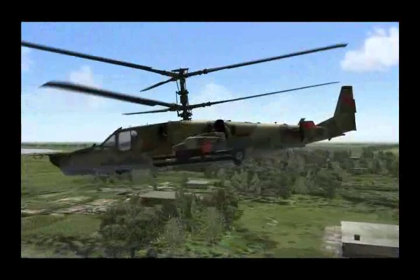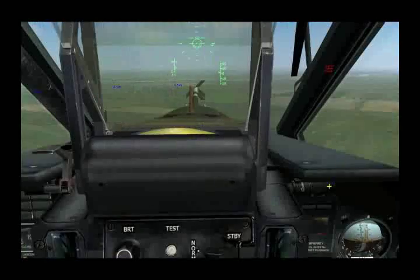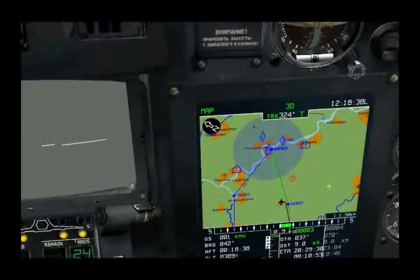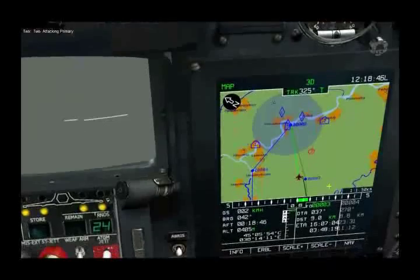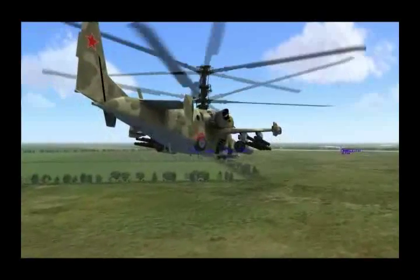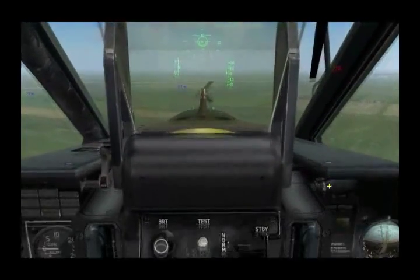This is Wingman 2 approaching his initial point, and here's Wingman 3. Down here on the display you can see the progress of our attack. Wingman 2 has hit his initial point and is driving in now. Wingman 2 has killed his target and now he's going to rejoin.